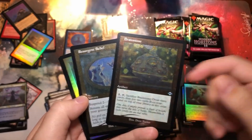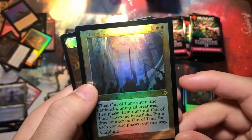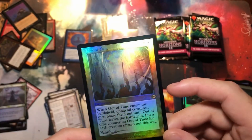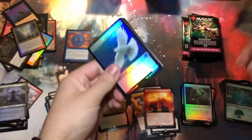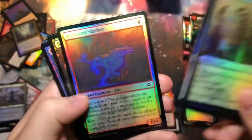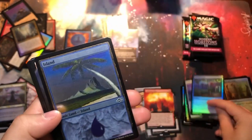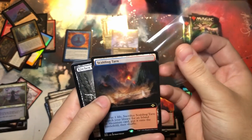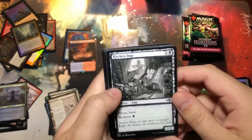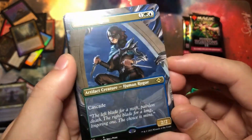Resurgent Belief — we already got that too, but we got a foil version this time. It's weird they kept the old border and then made a foil and a foil etched one. And a board wipe — I guess that's more like a board clear, a temporary get-rid-of, the 'we'll deal with it tomorrow' kind of card. And the island — Scalding Tarn, how you doing? That's a good 60-dollar card right there. Yeah, we're gonna sleeve that and put it in the good pile.